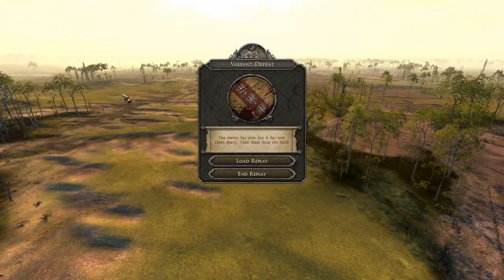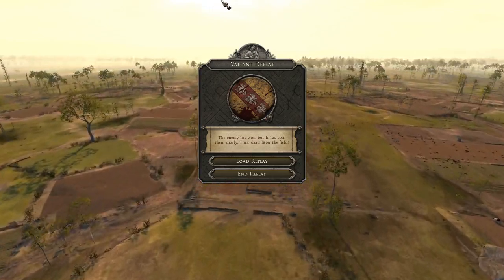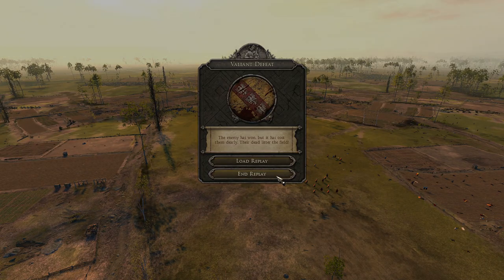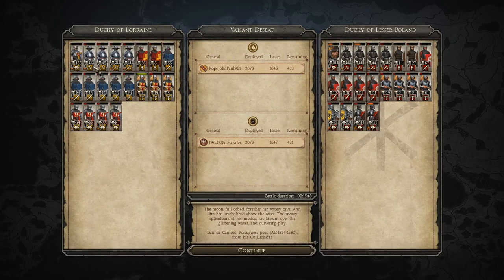So that is basically the battle. A valiant defeat — it was such a close one. Well done to Joe Onnit on just everything. He outmaneuvered me on the right-hand side, and that was probably my first mistake — it cost me the battle because he got the edge on my cavalry on that side.